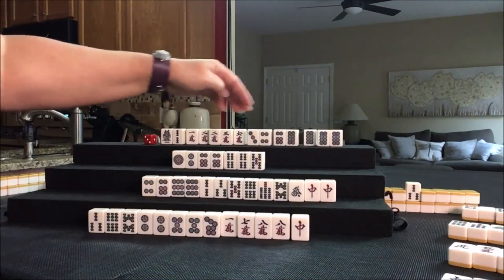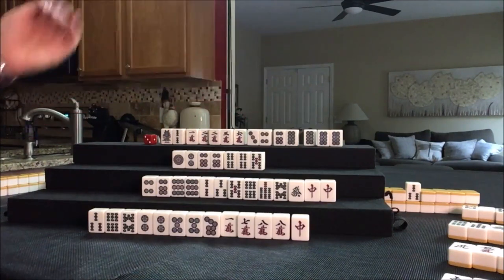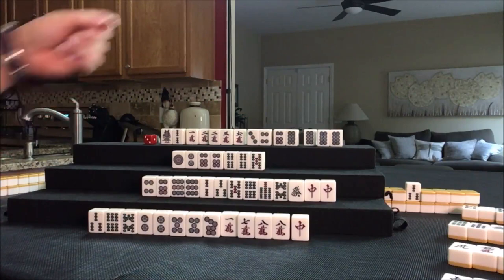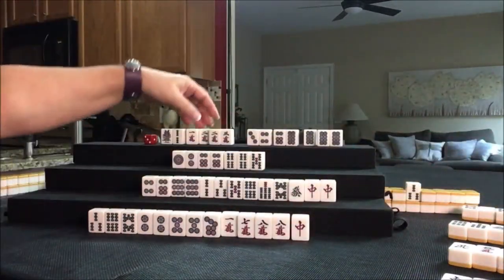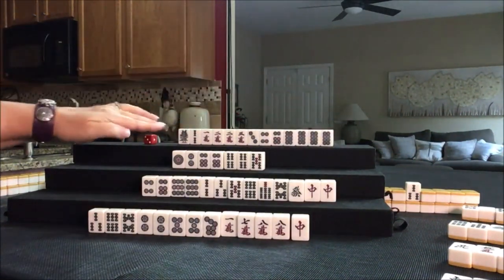We have one, two, three, four, five blocks — all our blocks, including a side wait. I think that's what we should do. Let's discard 6 crack — it's isolated. So let's stick with Pinfu. Six crack was thrown, we're going to draw.